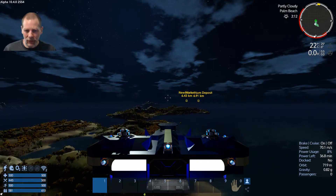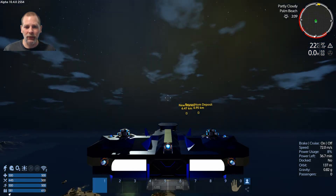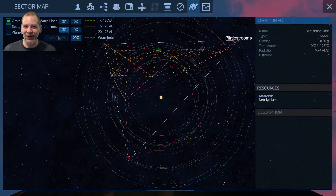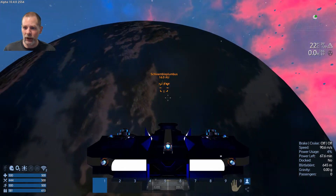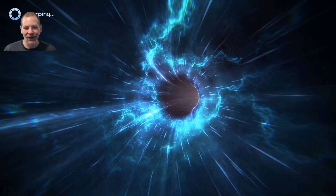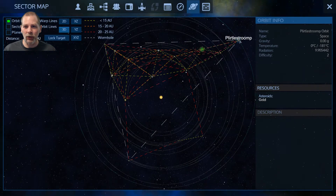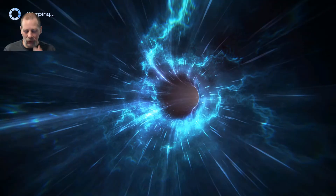We're going to head off to the planet in the corner — I don't remember its name, 'Flimble Blue' or something. We can't go directly there — we do here and then there. Where's our target? Let's turn off the brake and warp. I like how you have to be going a certain speed to warp, but then it turns you around. It should be in front of us — there we go. Cool. I don't think we've been to this planet yet.